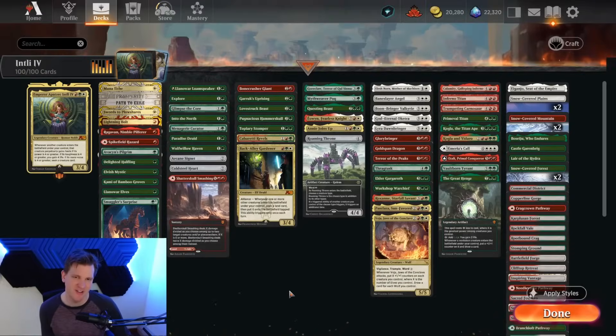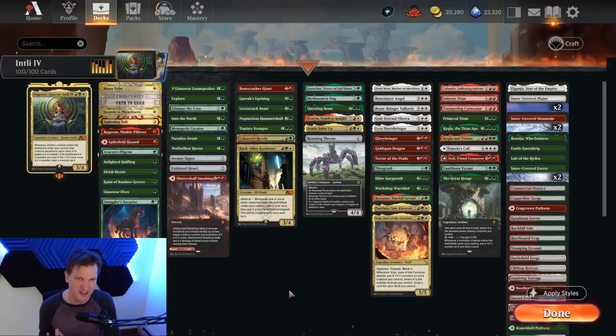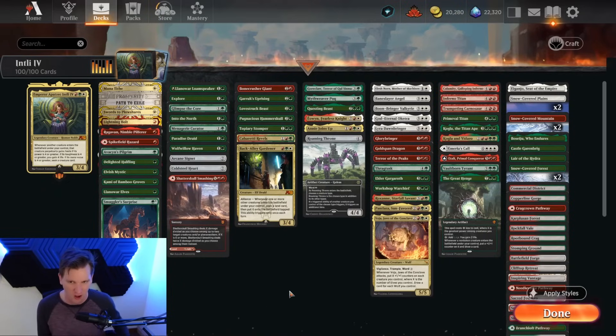Hello and welcome back to another day in the arena, it's me, it's CGB, and I am so excited today to be playing Brawl on the official Magic: The Gathering Arena YouTube channel. Outlaws of Thunder Junction Alchemy has released, and they have printed one of the stompiest Naya creature commanders of all time — what if you just got incredible value for playing those beautiful big Timmy creatures that we all love to cast?